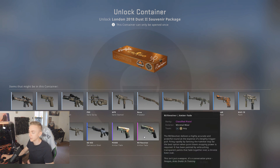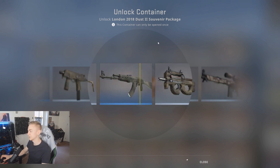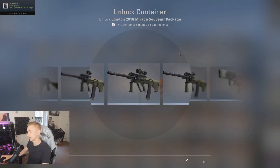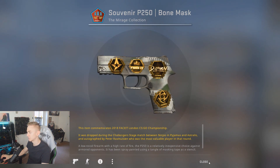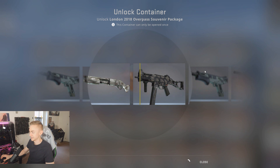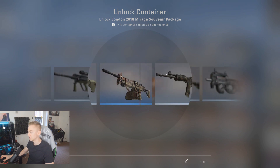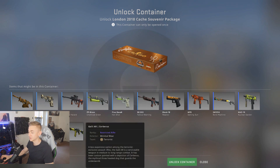This time we've got a Dust 2 souvenir package. The R8 Revolver Amber Fade or the P2000 Amber Fade — none of them are particularly exciting skins but a souvenir one would be pretty cool. The AK-47... this is not a sponsored video, I paid for this completely out of my own money, so I'm hoping to get something good otherwise I'll have thrown hundreds of euros away. Come on — show me the Masterpiece. No — the UMP-45 Blaze would be really really nice in souvenir, but we're going to get a P90 Scorched instead.